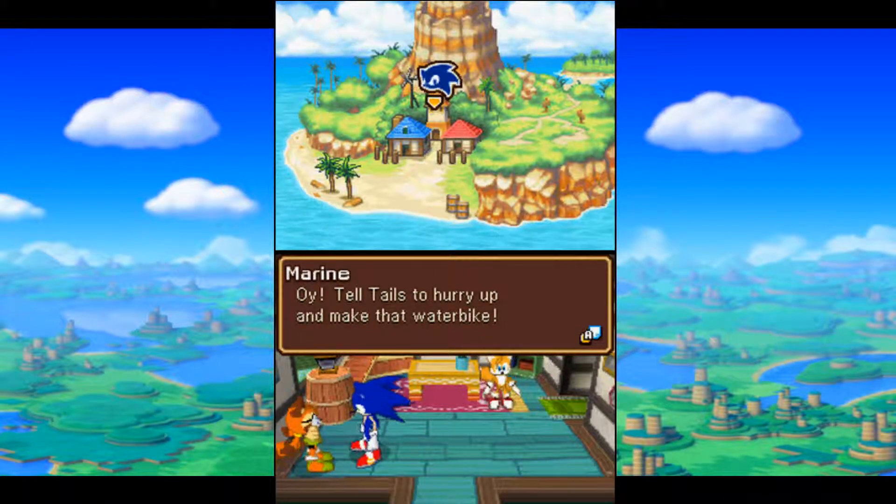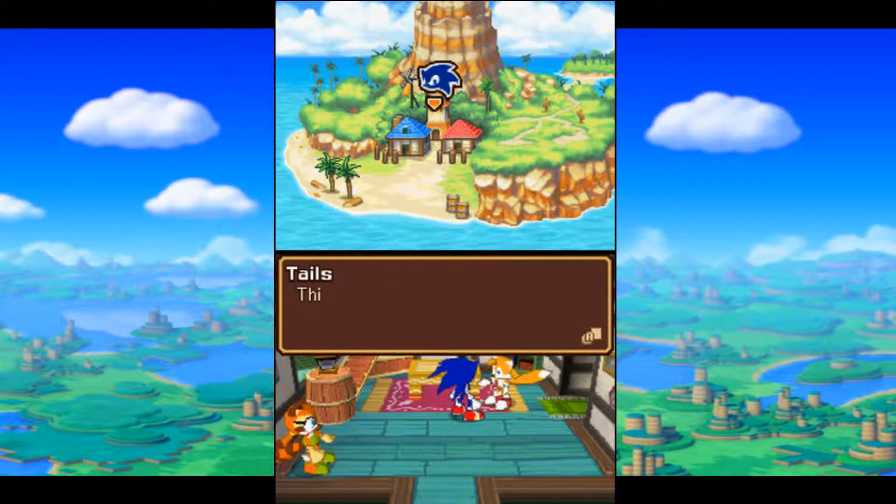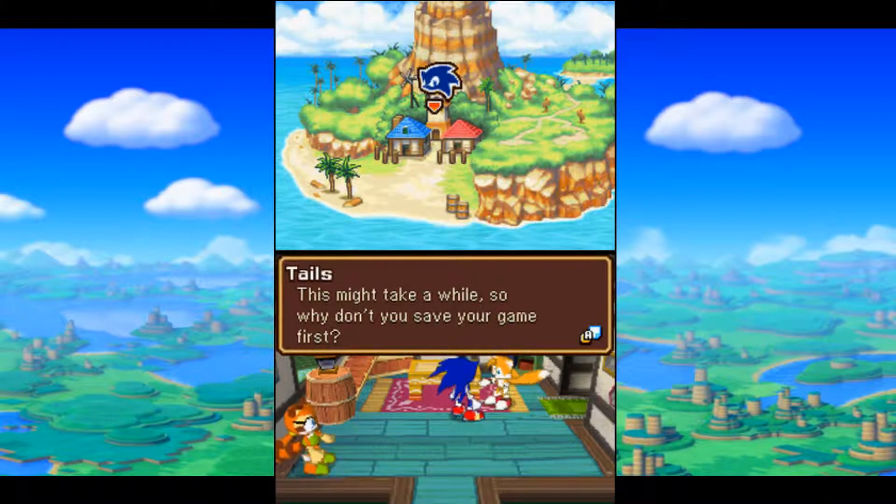Hey! Tell Tails to hurry up and make that water bike! Okay. Tails, hurry up and make that water bike. Hey, got the materials? This might take a while. So why not save your game first?